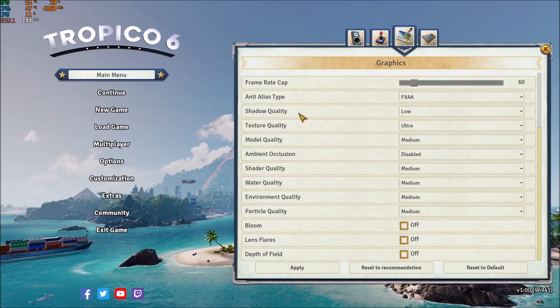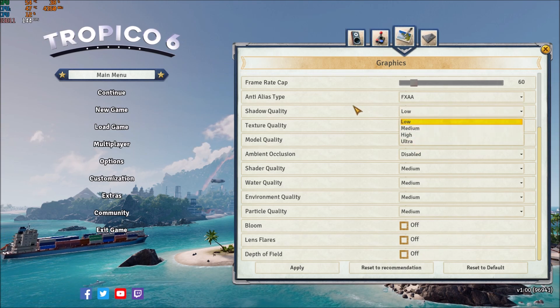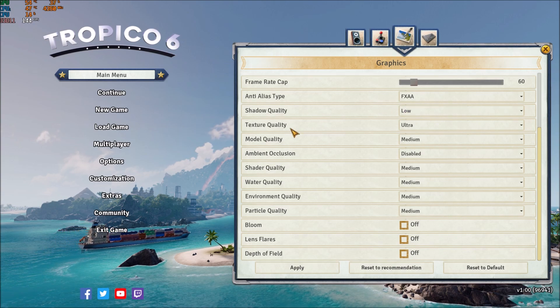Shadow quality — this one will give you the biggest boost for your FPS. Going from ultra to low, I'm getting a 10% increase. So that's a huge jump. Play this one at low. Really important.